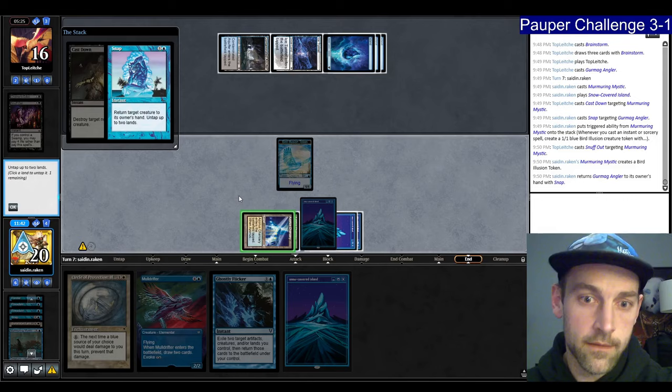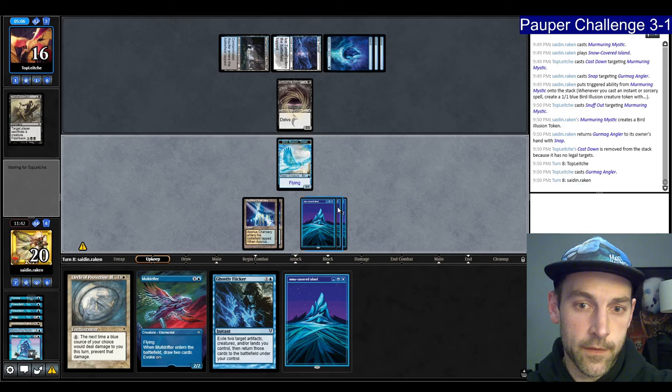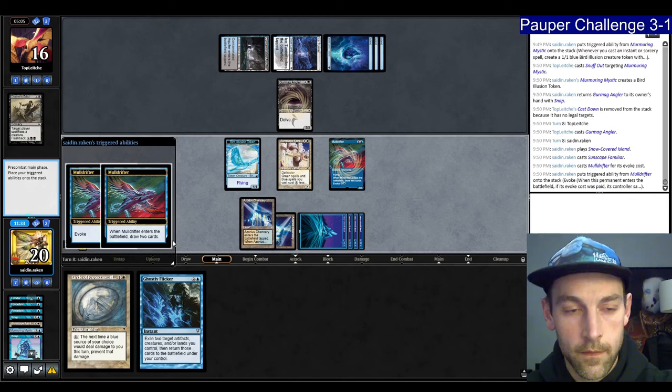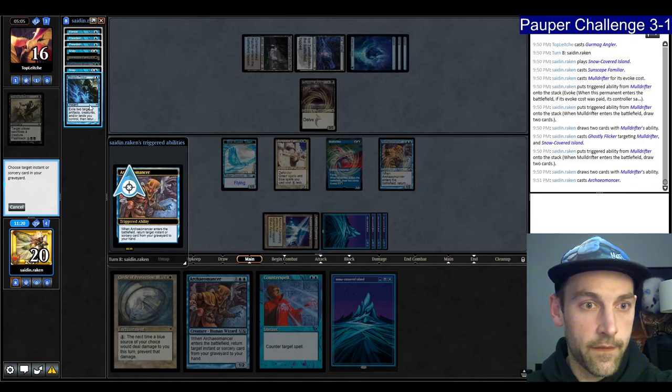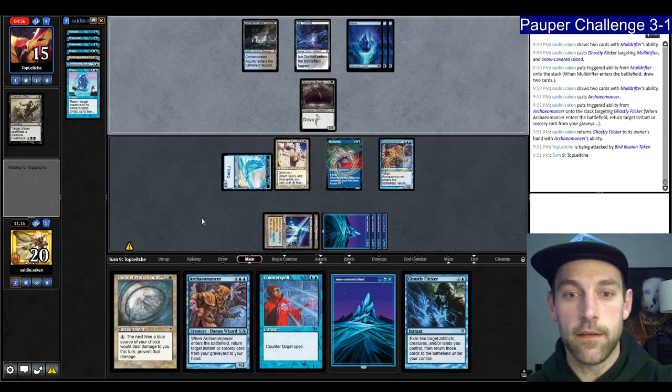We have 7 mana. Play Sunscape Familiar, evoke the Muldrifter, draw 2 cards, Flicker the Muldrifter and an Island, draw some cards, play Archaemancer, get back Flicker, attack for 1. We have Counterspell in hand — we now have Snap Lock. We can just Archaemancer for Snap, Snap the Angler — they're dead. 5 damage doesn't matter. We win the game — let's go. We're in the 4-1 bracket, round 6 versus Ape of 72. We're on the draw.